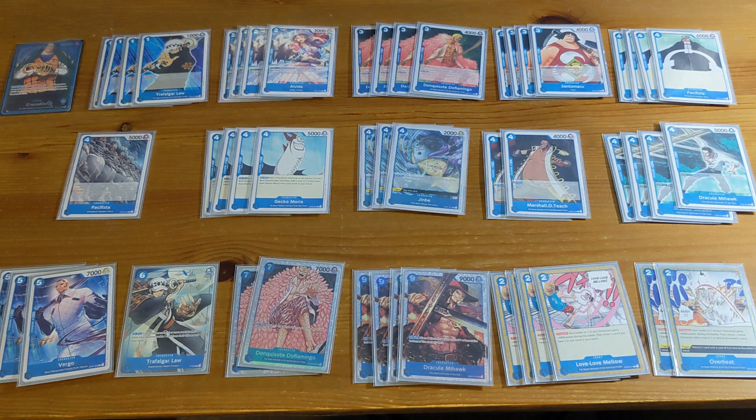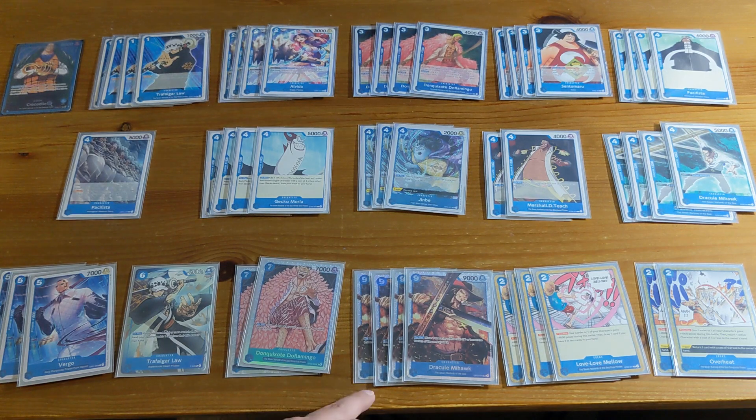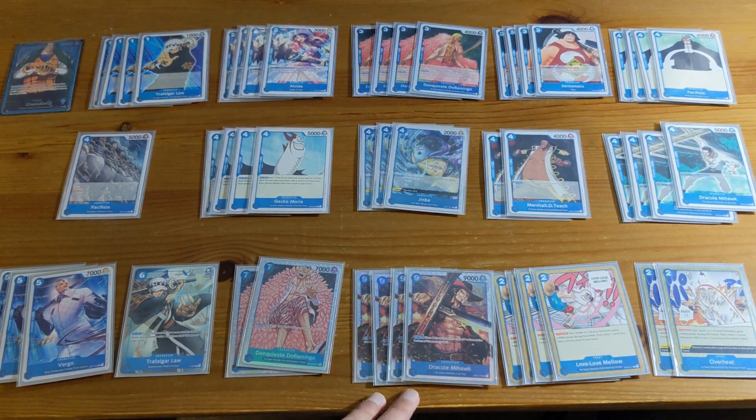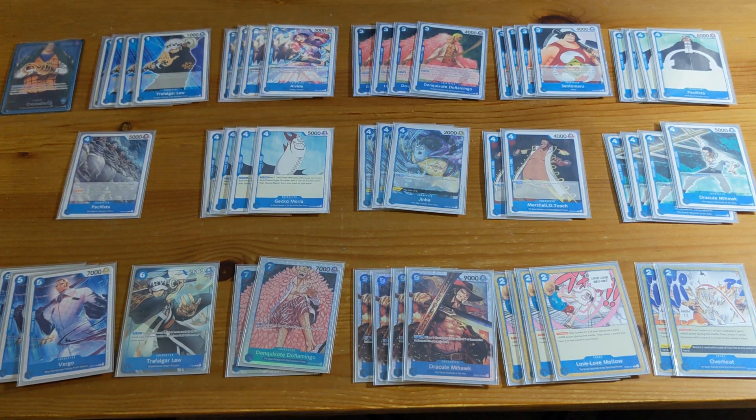We max out on the nine-cost Mihawk. He's a card you definitely want to see — if you get to play him and your opponent can't kill you next turn, he will just win you the game. If you can bottom one of their higher-cost cards and attack with him, you're pushing for damage because 9k is very hard to counter. They need an event card, and even if they have one they have to discard another card to stop him — forcing two cards is powerful. He can also trade into your opponent's characters very well.